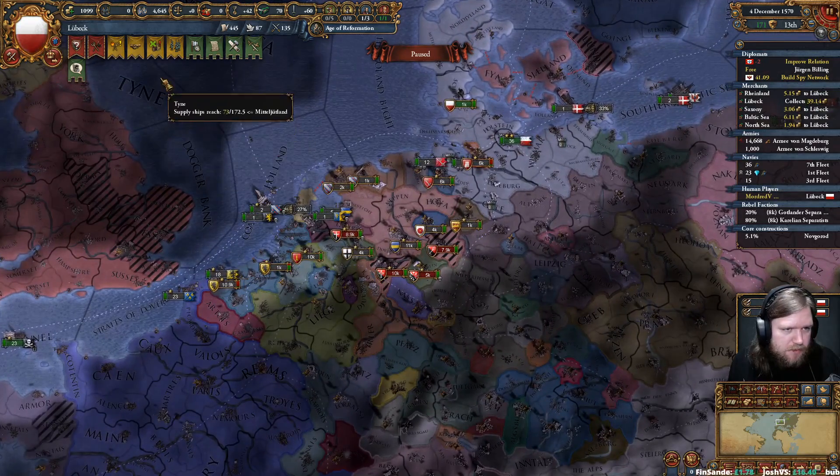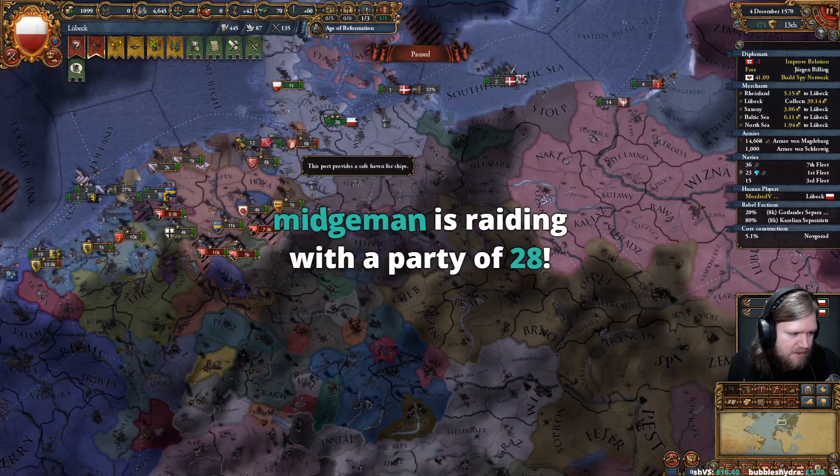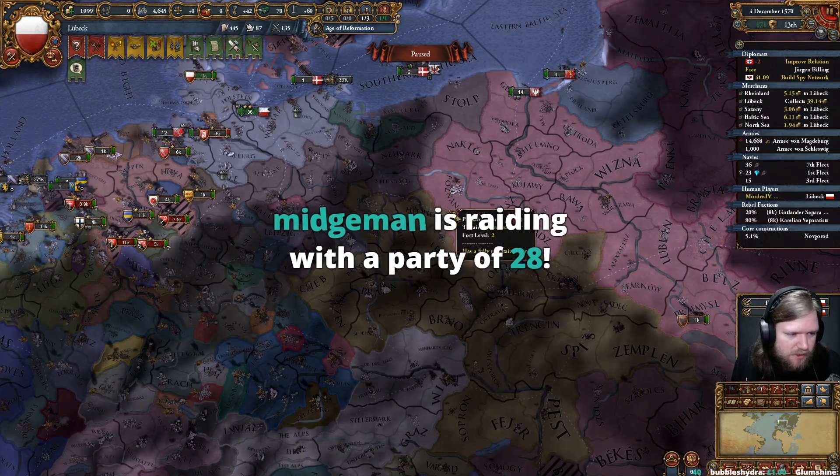Anyone know how to form Lotharingia as Burgundy? You should have a decision for it and it should tell you in the decision. Hey Midgeman, thank you very much for the raid — welcome to the stream!